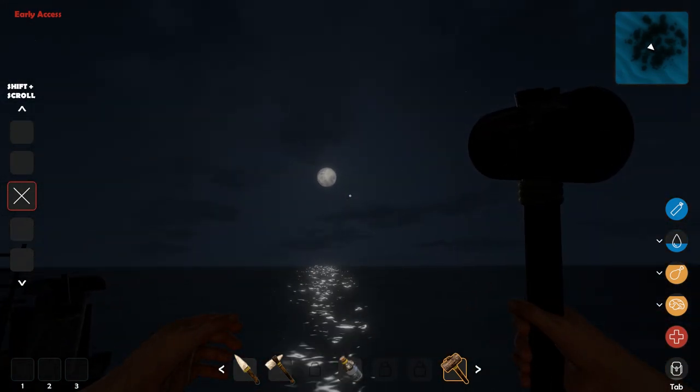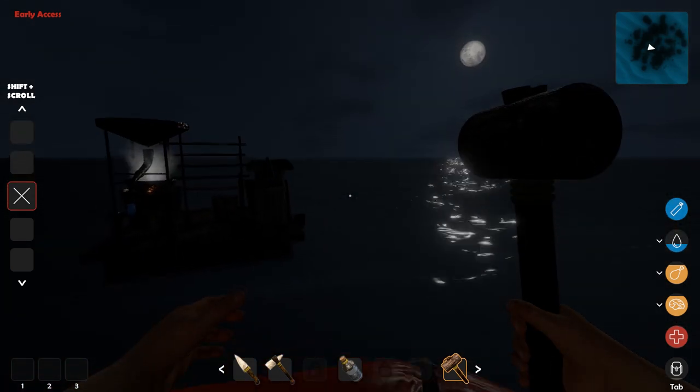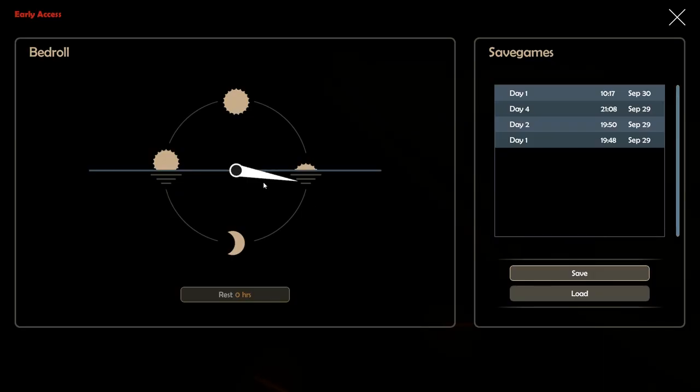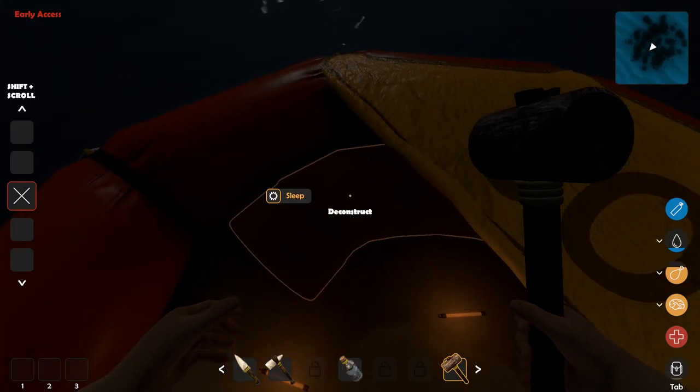Let's go ahead and sleep. This is how the sleep mechanic works — you just do like this, and resting for about ten hours is what you want. I'll save the game after the screenshot. Wait — why did I get up? Oh — I cannot rest now — I am thirsty!